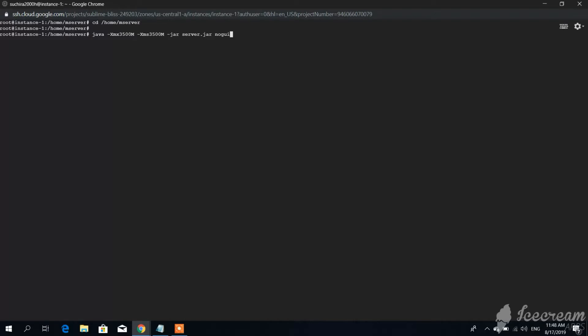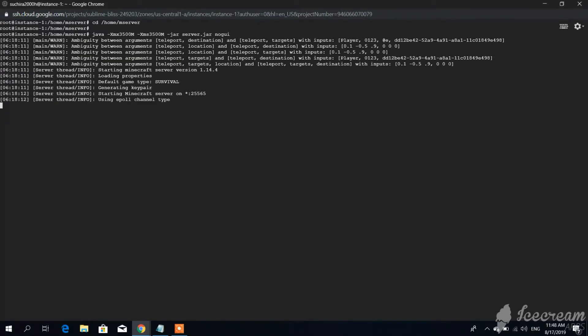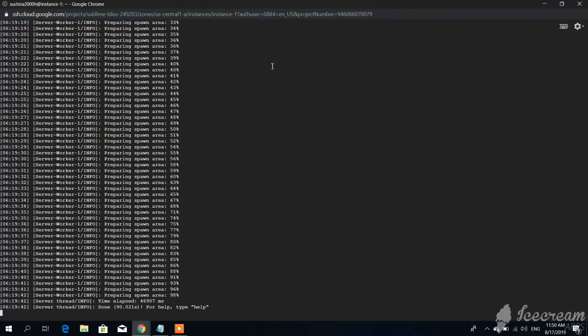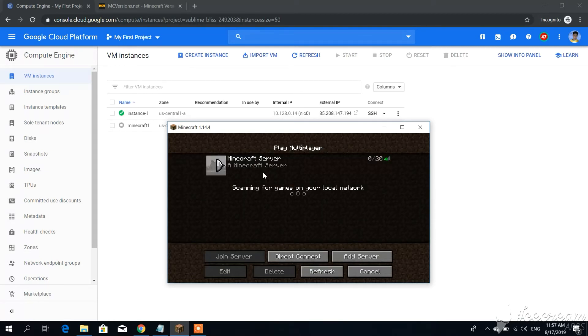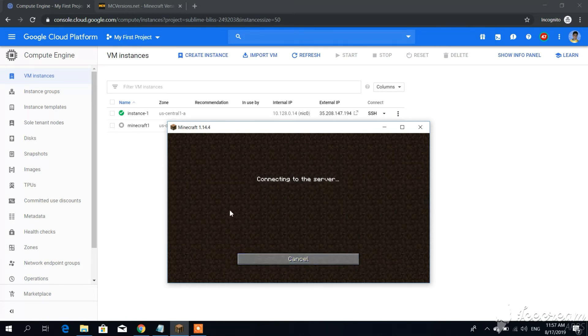Now we can start our server using the same command again. After that you can close your web browser and open Minecraft. This external IP is the IP address of your Minecraft server, so type that address in. Click Done — as you can see our server is now online. Thank you very much for watching. If you have any problems ask me in the comments, and enjoy your server!